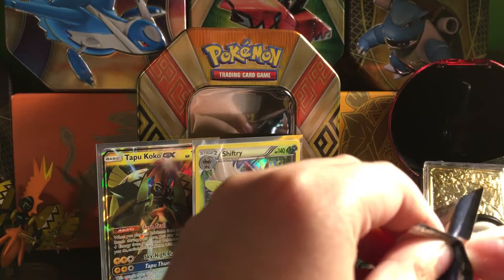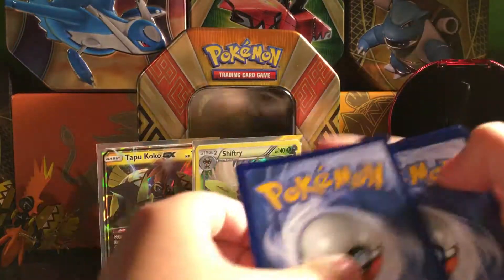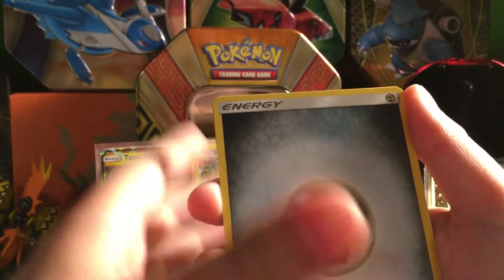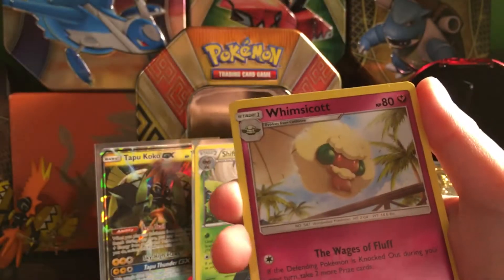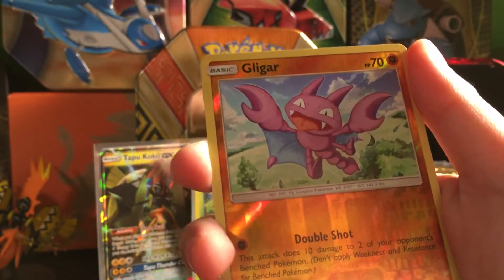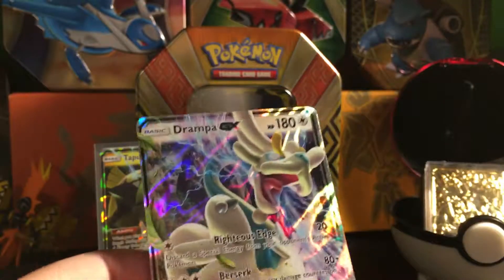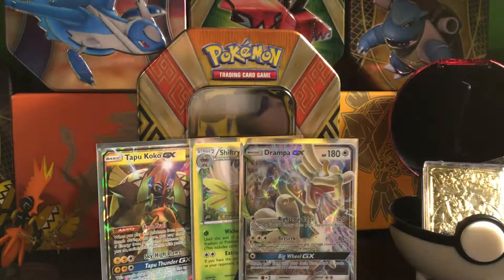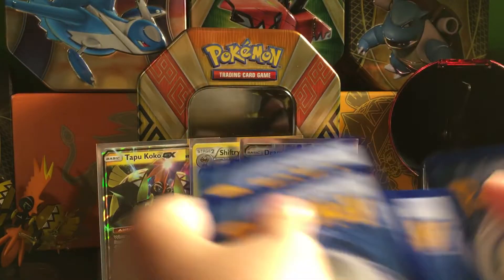Opening the first Guardians Rising pack — we got a Kommo-o, I keep almost saying Tapu. We got Steel Energy, Hala, Marini, Whimsicott, Stufful, Whelmer, Machop, Whimpod. It looks like a reverse... no! Of all the pulls I could get, I get a Drampa GX. It's not that I hate Drampa — I would normally be happy with this — but sadly I already have this card. I might have to trade it off with somebody I know who collects Pokemon cards.